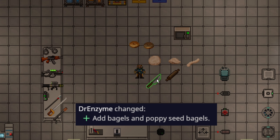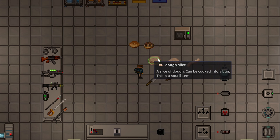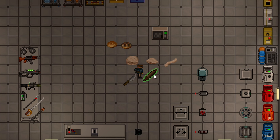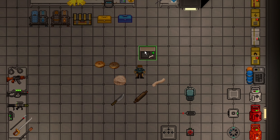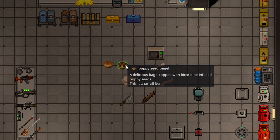Bagels have been added to the game — and no, not the station. To make a bagel you must first cut up a piece of dough to get a dough slice, then use a rolling pin on the dough slice to get a dough rope, and then put it in the microwave for five seconds to make a normal bagel.